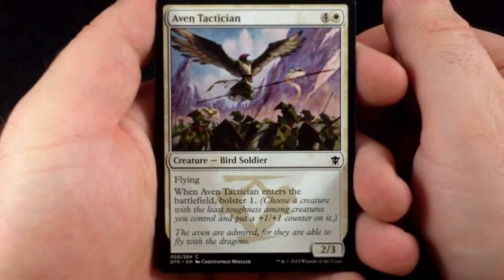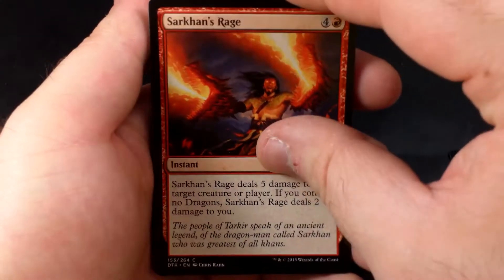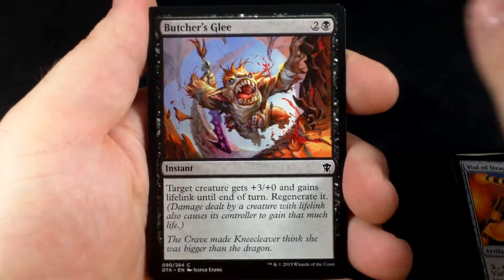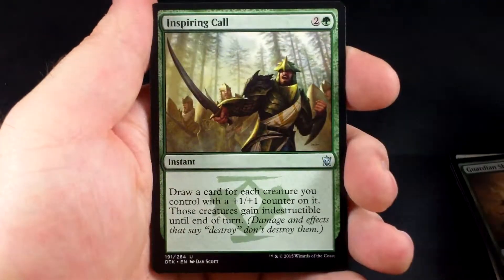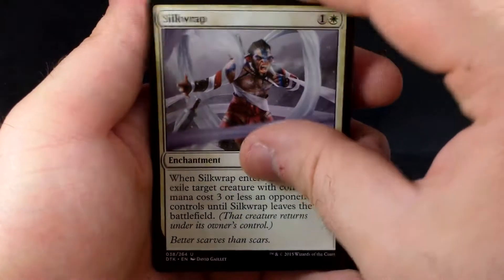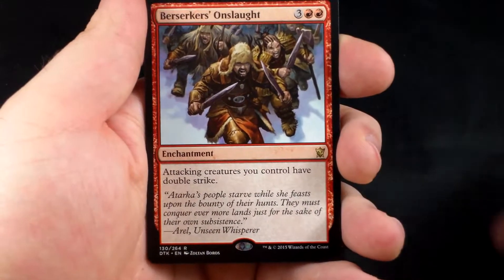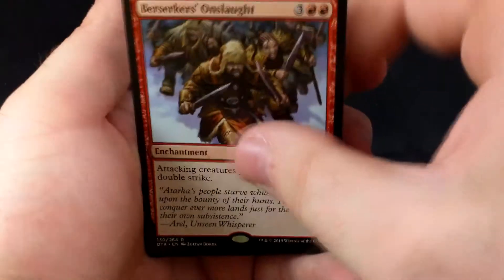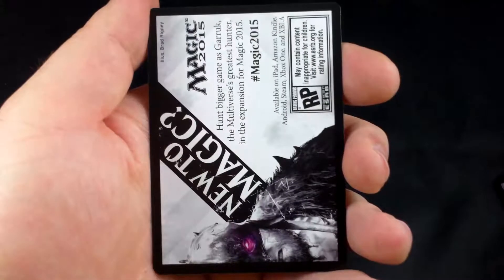Last pack of the video — hopefully get something good. We'll start off with an Abzan Tactician, Mystic Meditation, Highspire Artillerist, Sarkan's Rage, Vial of Dragonfire, Butcher's Glee, Glint, Pacifism, Guardian Shield-Bearer. Our uncommons are Inspiring Call, Silkwrap, and Bloodshed Fever. Our final rare of the video is Berserker's Onslaught — a very good limited card, not seeing much play anywhere else. We have a foil Vial of Dragonfire, a Plains, and a Tip Card.